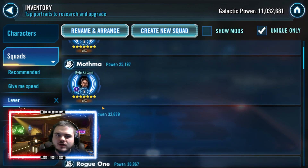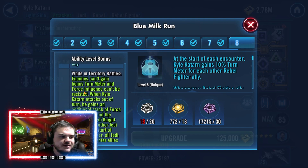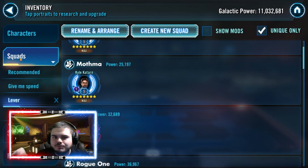Kyle Katarn has a very similar story. His unique at level 7 gives him 10% turn meter for each other rebel fighter ally at the start of each encounter — note that Mon Mothma is not a rebel fighter, so you're gaining 30% turn meter at the beginning. Half Rebel Scout also boosts turn meter on a basic, but you don't need Scout to be fast, because Kyle going first means Mothma and everyone else assists and you generate that turn meter from Scout and Pal through their uniques and basics. It's a really nice way to make a fast team.